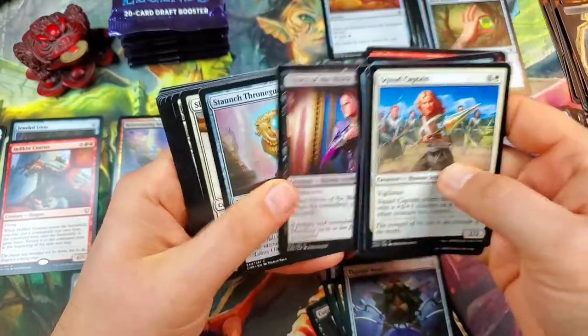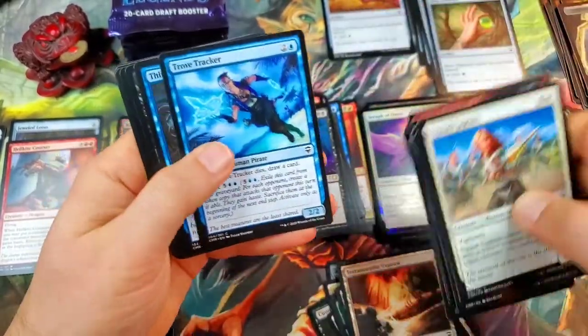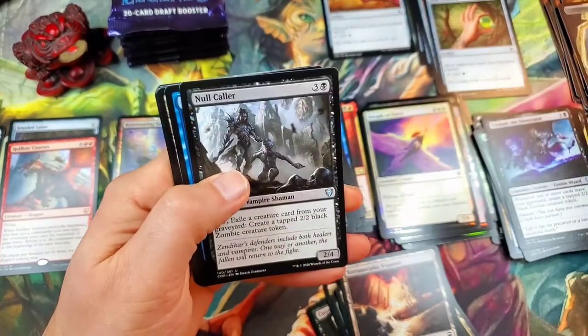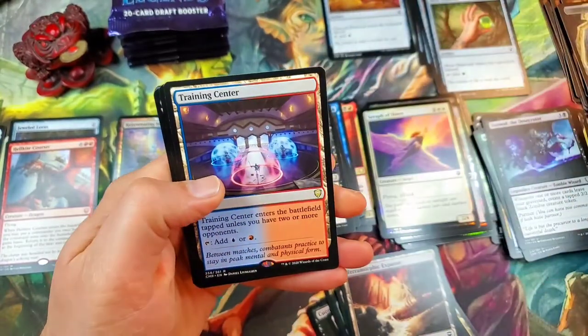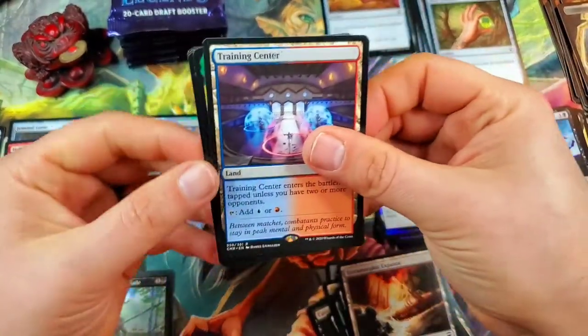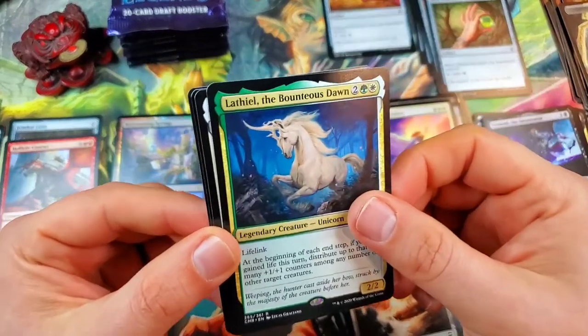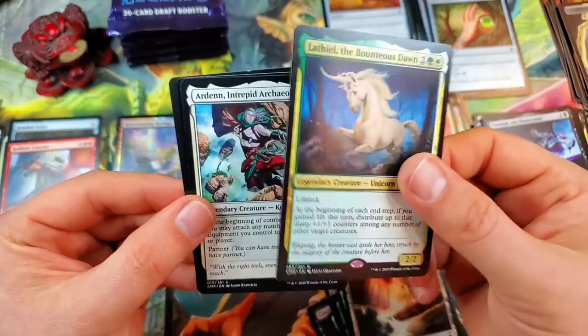Terramorphic Expanse. Thirst for Knowledge. Null Caller. Supreme Will, and a Training Center — another very good rare. We're just getting all the good rares. Alathiel, the Bounteous Dawn — very cool legendary unicorn — and then another rare, so a double rare.